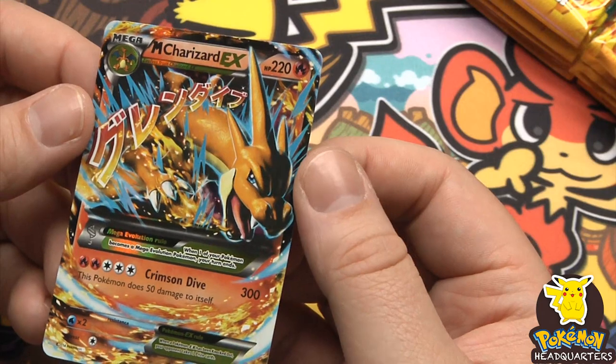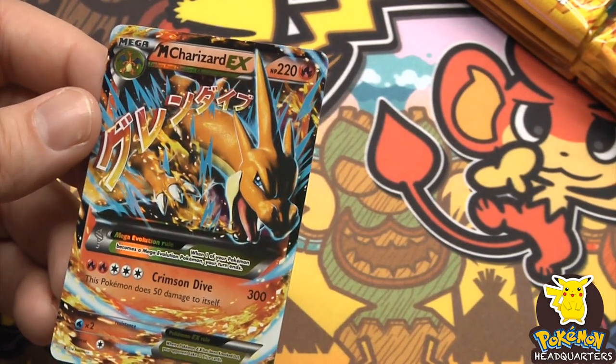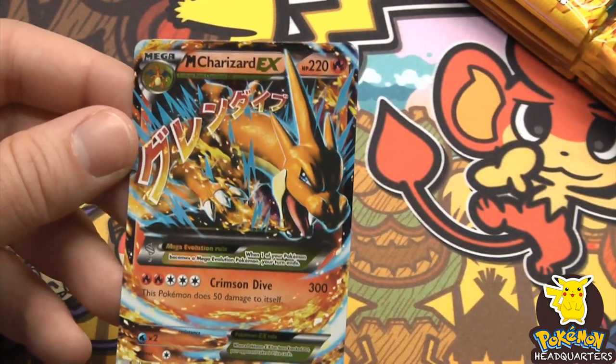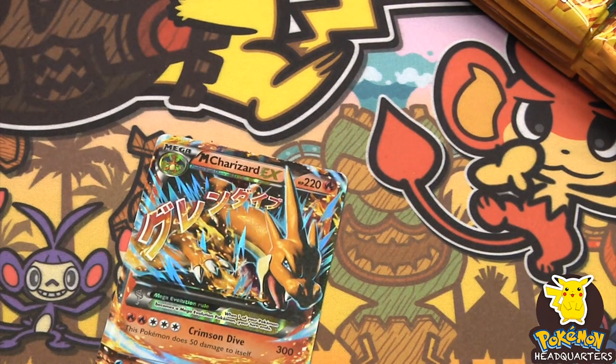With Crimson Drive - there's a full art EX! Crimson Drive dealing - no big deal - 300 damage! It also does 50 damage to itself, but basically that's a pretty ridiculous pull.